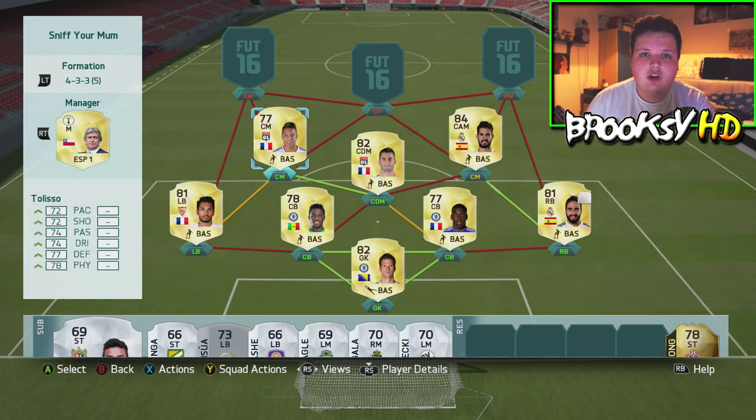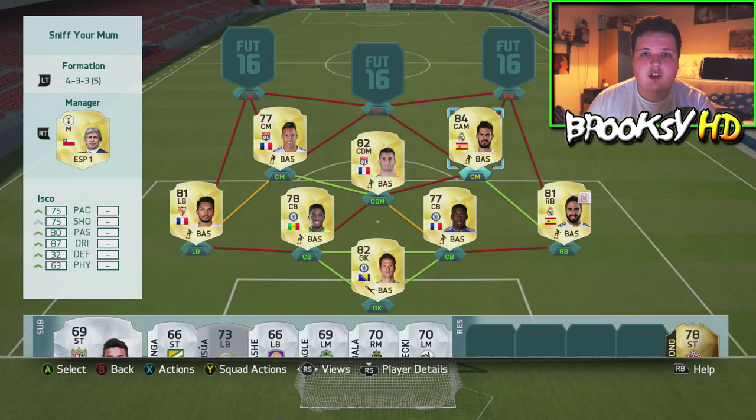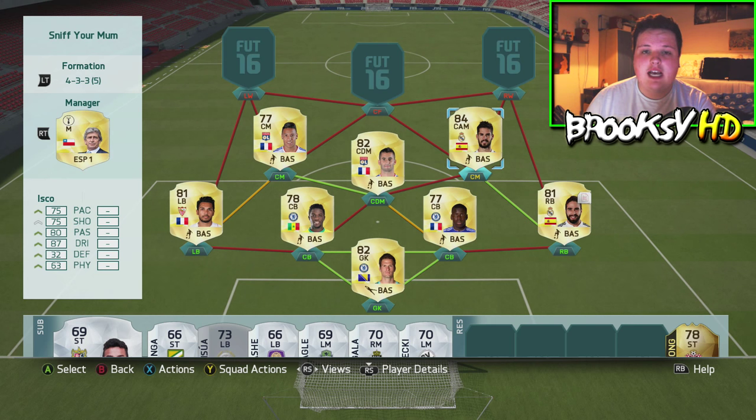In the center mid positions we have Tulliso followed by Isco. Tulliso's card is just insane. Isco on the other side is not going to do much defensive work, but he's in the team because he has that bit of flair. If you wanted to take him out, put in a Modric, a Kroos, or even someone like Casemiro — you'd still get full chemistry.